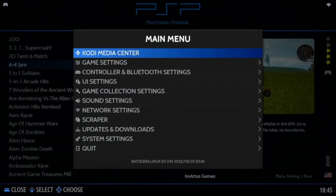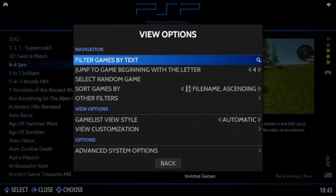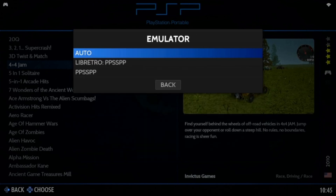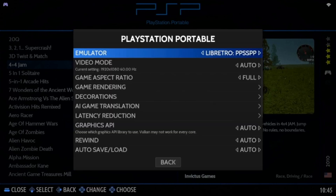Now the easy fix solution is: hit Select on your game controller, scroll all the way down to Advanced System Options, hit Emulator. You've got three choices including Auto — avoid PPSSPP and select Libretro.